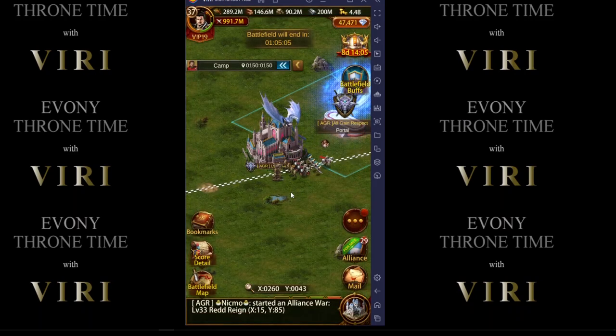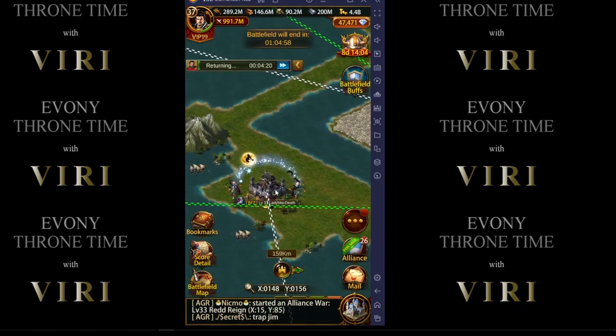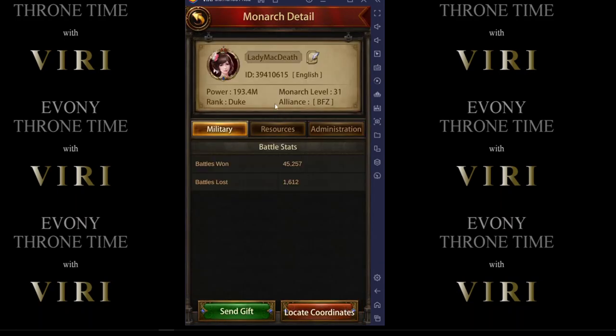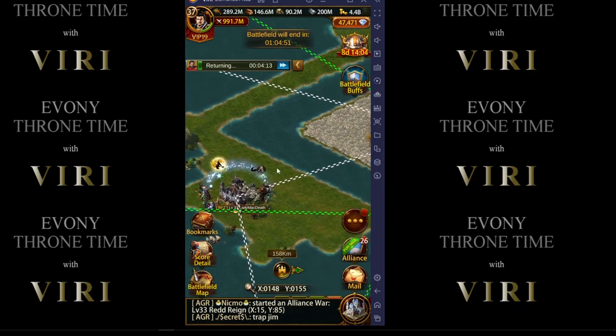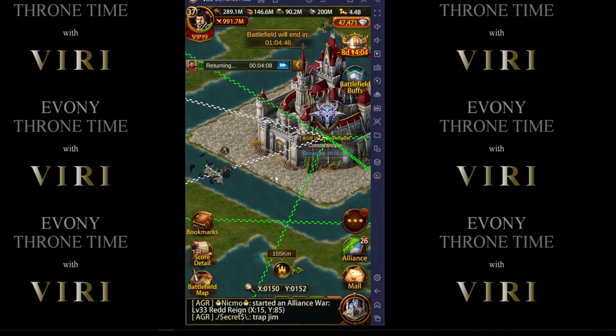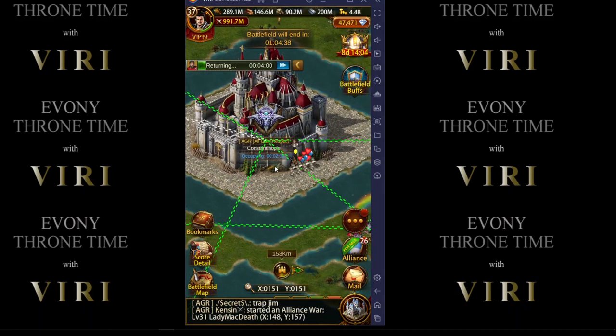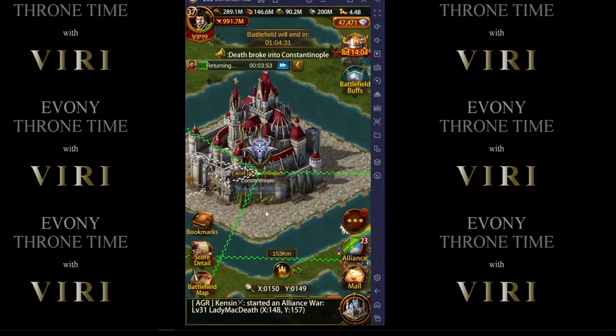I'm going to pull that out because the person that is close to there still has some troops. There's one other player that I believe still has some troops left. What I don't want to happen is I have my ground march in there thinking I'm just going to hold it, and they send some horses in to eliminate me — especially some lower-end horses that could damage my ground pretty well.